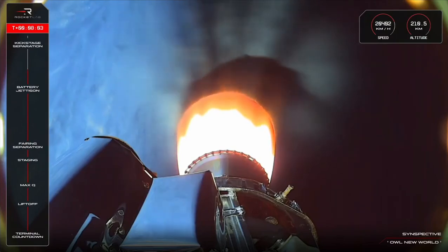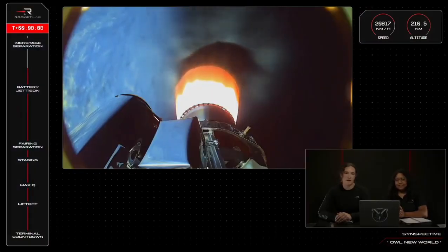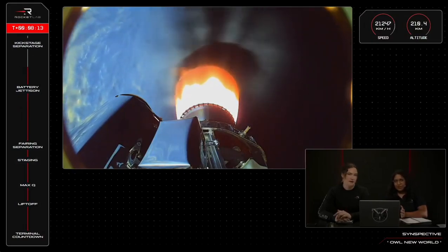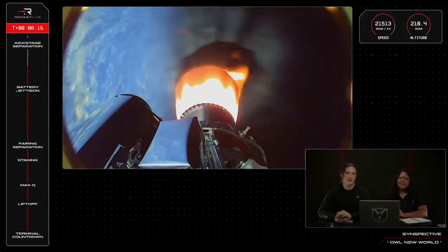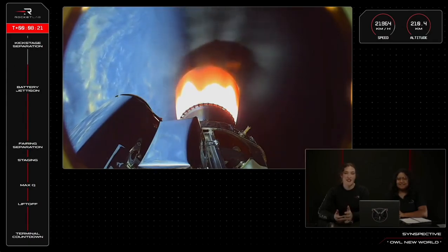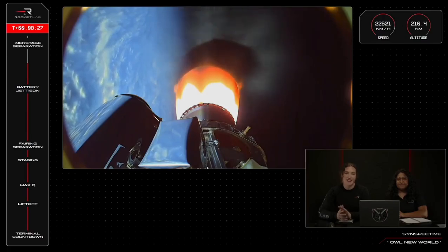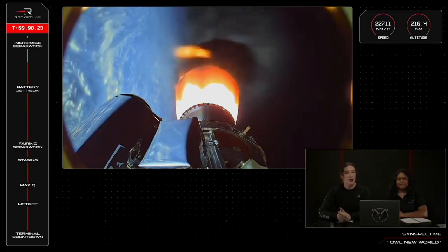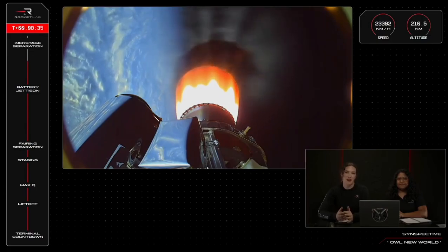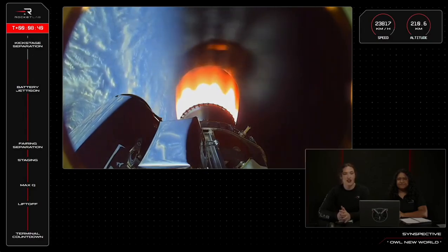We're coming up to second engine cutoff on Electron's second stage very soon. Much like the earlier separation event during the first phase of launch, we should see the engine shut down in preparation for separation with the kickstage, which is currently carrying the Strix satellite. Once the engine shuts off and the kickstage separates, its own little Curie engine won't light up right away — instead, it will go into a coast phase around the Earth to help line up its trajectory for the orbital target set for this mission. That coast takes around 46 minutes until it's time for the kickstage's Curie engine to ignite.